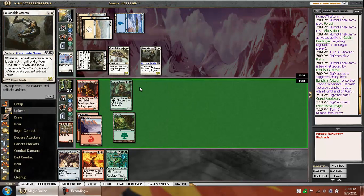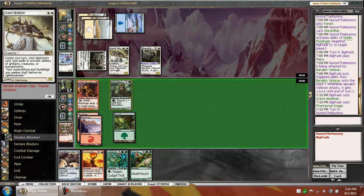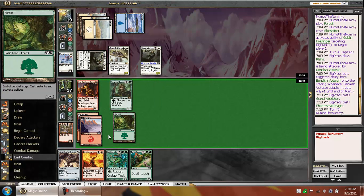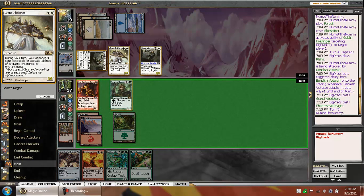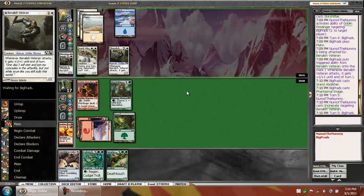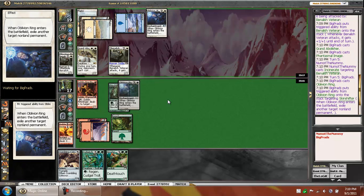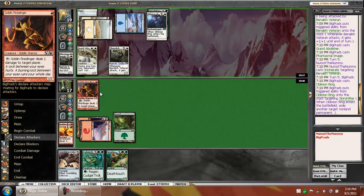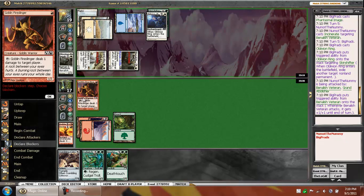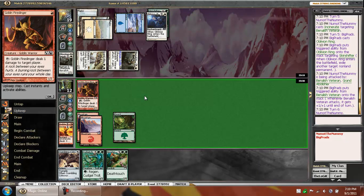Phantasmal Image. I guess I don't attack and just Incinerate something on his turn. There goes our Skin Shifter, and we're going to get hit in for five. Can't activate abilities either — yikes, I misread that. Pretty bad by me. We get a 3/3 now.